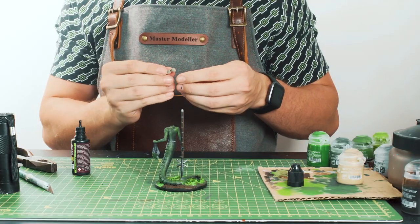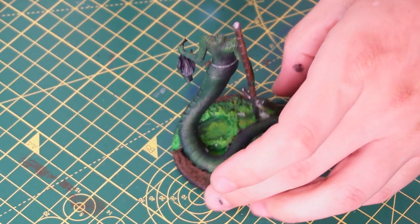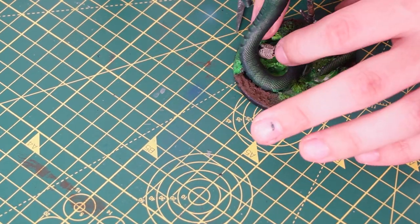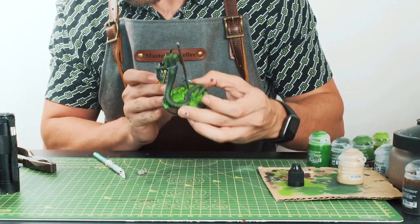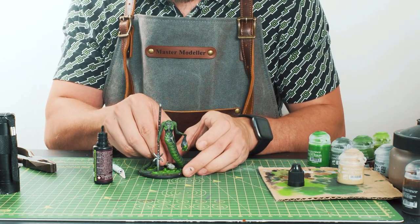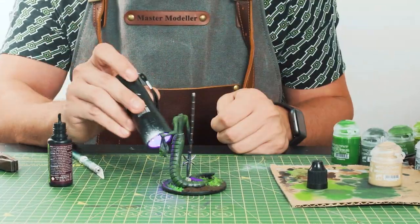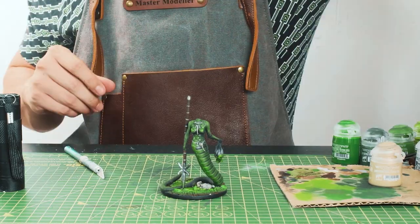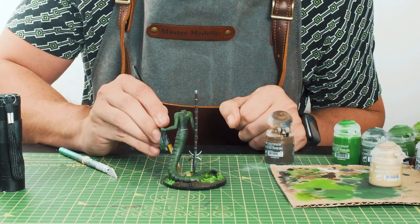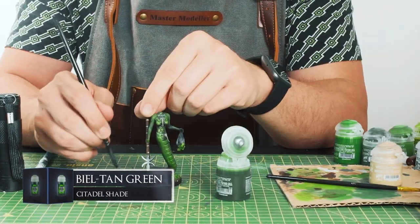For the pool underneath Mitha I want it to have a little skeleton drowning in it, so I have a skeleton that I've broken in half. It's just a matter of finding the best position for him, and once I'm happy I'm putting the resin in but not allowing it to cure just yet. Then I'm placing the skeleton back and adding some extra drops of resin for good measure before curing it with the torch. Once cured I'm going over the skeleton with some Skeleton Horde contrast paint, and then finally going over the whole base with a wash of Beale Tan Green Shader again.